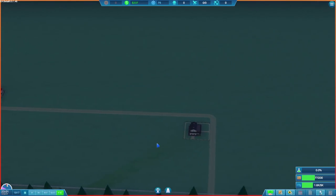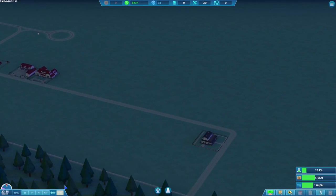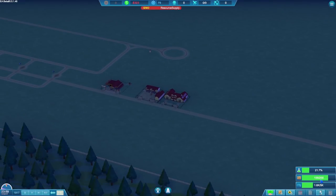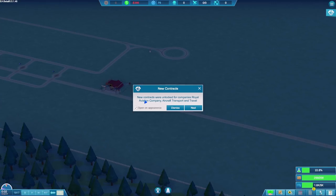The only problem is whether we're going to make it through the night with enough money. We can't go back into super speedy mode. We're waiting for a delivery — yes, that's our cargo, but it costs $560. We're going to be fabulously poor by the morning. New contracts were also unlocked for the Royal Aviation Company, Aircraft Transport & Travel. There's a contracts window but it's locked — probably hidden behind something we need to unlock in our science area.